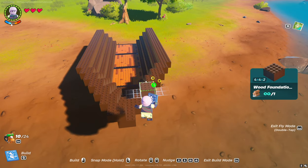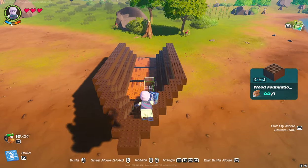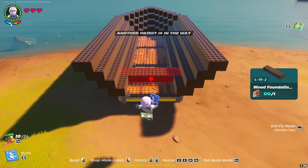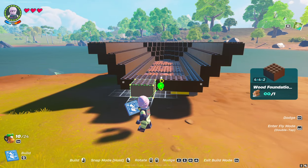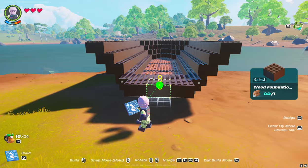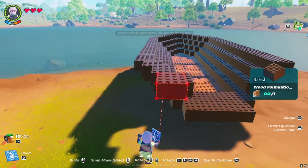Sometimes a block may deviate a millimeter to the side, or be a little higher — that's okay. Now let's make the back of the ship. Put three blocks of foundation to each tier, the same as on the bow.